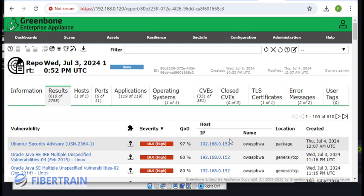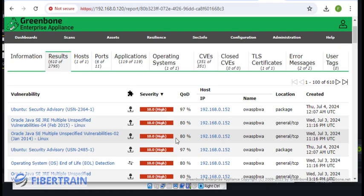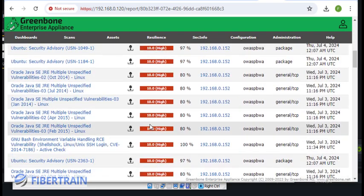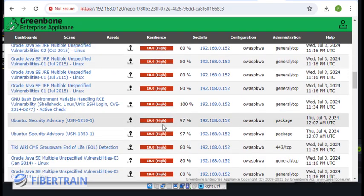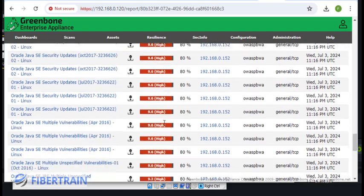The host we scanned was 192.168.0.152, the OWASP Broken Web Application. Since it's a deliberately vulnerable web server, you'd expect tons of vulnerabilities — but this gives you an idea of how to conduct a vulnerability scan against your own IT environment. Apart from discovering vulnerabilities, each one has a severity rating using CVSS — the Common Vulnerability Scoring System — with scores like 10 (high), or medium and low.